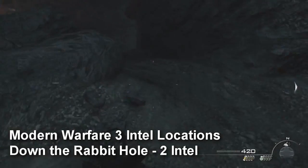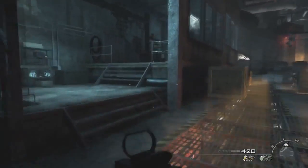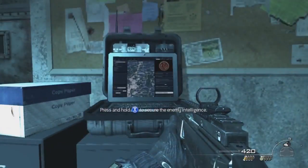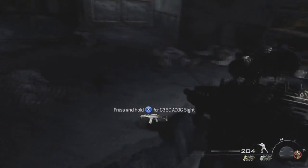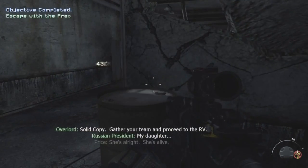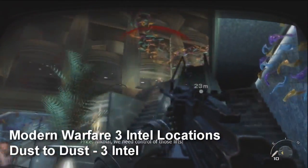The next chapter, Down the Rabbit Hole, has two intel. Right after you see that little tunnel area with the bright yellow, climb up here, stay on the left-hand side, go into this little room and the intel is on the cabinets. The second and final intel is near the end of the level — right as you start setting the charges and breaching, kill off all the enemies. This is where you're saving the president — you'll see the president, then turn around and the intel is on this barrel in the very back of the map.